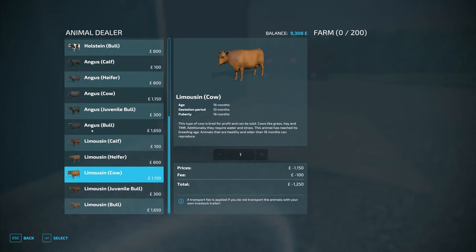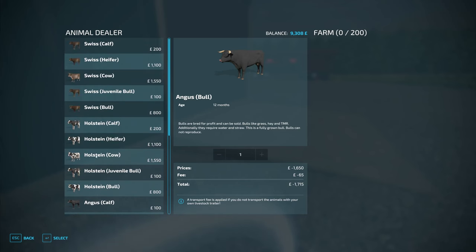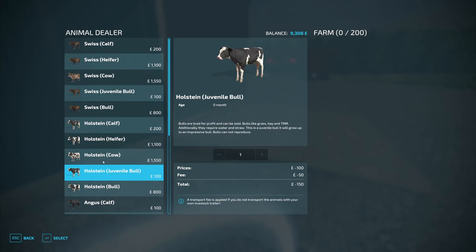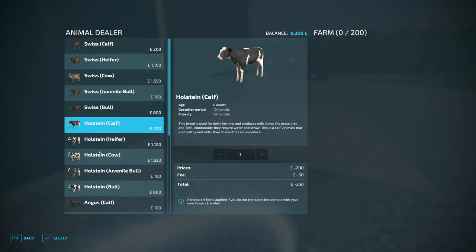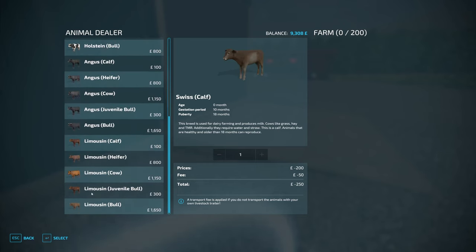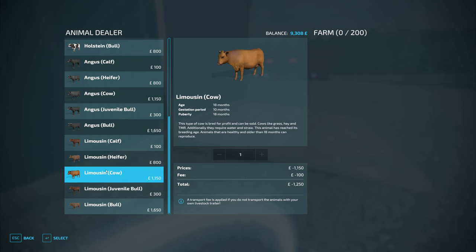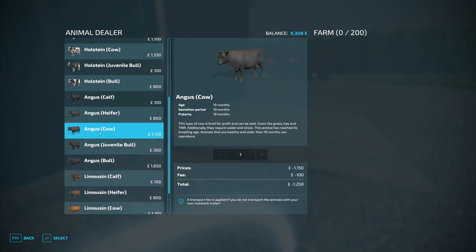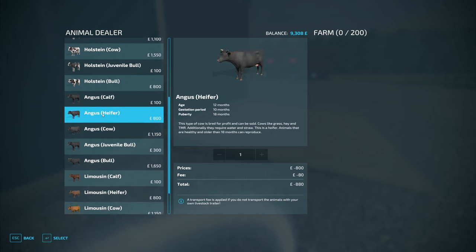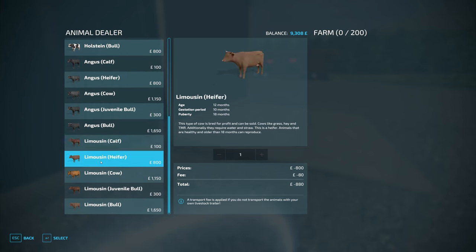What sort of cows do we go for? We've got the Limousin — I don't know how to say these names — and Angus. Bulls are bred for profit, can be sold, and like grass, hay, and TMR, so they can survive on grass. There's also the typical black and white cows, the brown cows, and some American-looking cows. There's no Scottish Highland cows, which are probably the nicest looking.